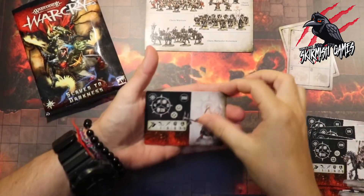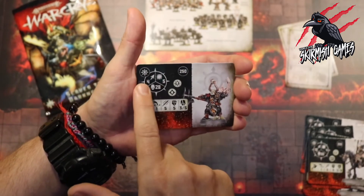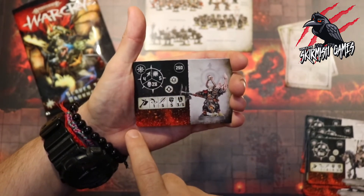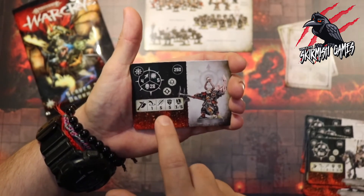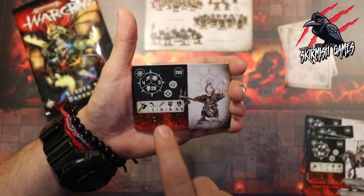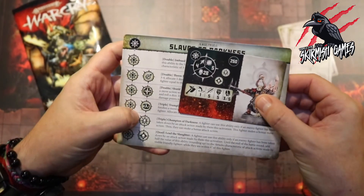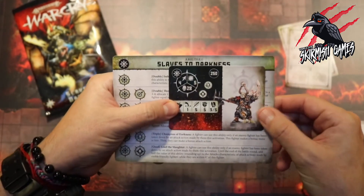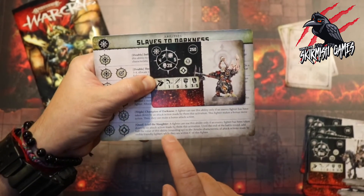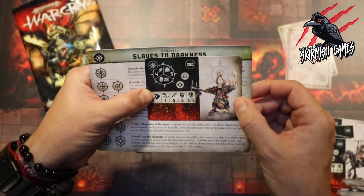For our final fighter we've got a Chaos Chosen who's a leader at 250 points — our highest points fighter. Movement four, can take 28 damage, toughness five. With the axe, range one, five attacks, strength five dealing three to five damage on a crit. He comes with double Imbued with Dark Power, triple Champion of Darkness, and quad Lead the Slaughter — he's going to be someone you want in among it, dealing attacks, coming back with bonus moves and bonus attack actions, and empowering all the fighters around him with extra attack characteristics. A really cool fighter and a nice miniature too.